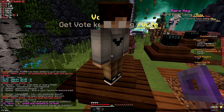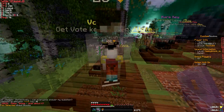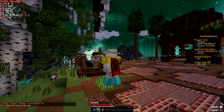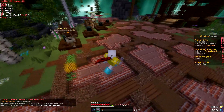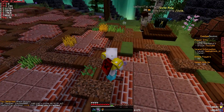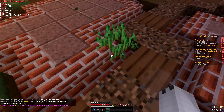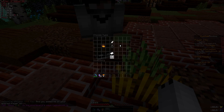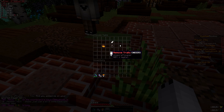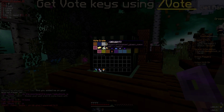I wanted to show you guys something I don't think a lot of people know about. You can set up custom trails — I don't know what rank you need for this, but you can set cool trails. See, that's pretty cool, right? I didn't even know about this. I'm gonna turn it off — remove trail. Yeah, I like it. It's just cool to have.